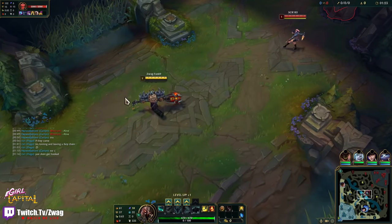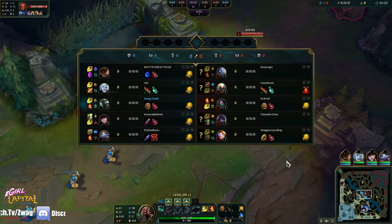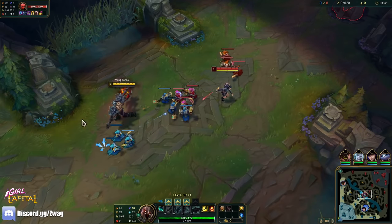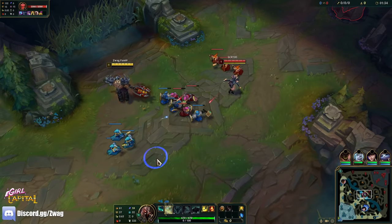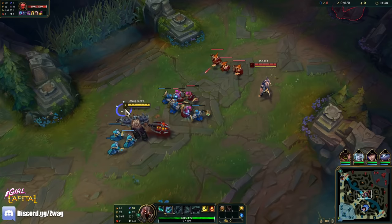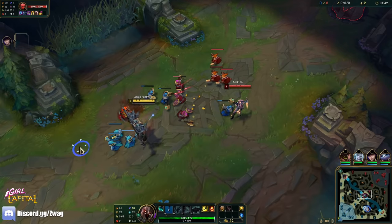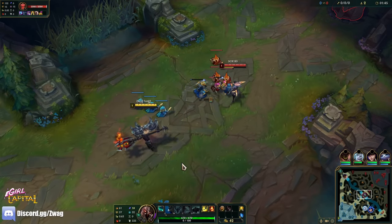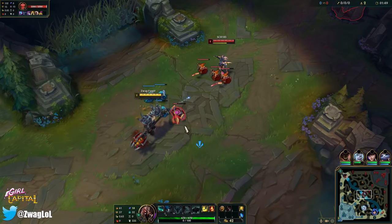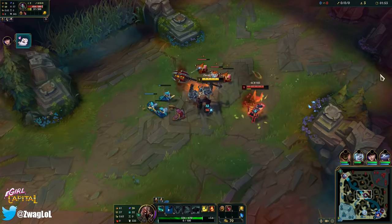We're running Conquer over the new Lethal Tempo because we can't really auto attack Akali much — she goes invisible — so Conquer stacks up as we just stand next to her. I could even get Demonic first into Rift; the burn will be very good. We just need to scale, but we are super strong early.